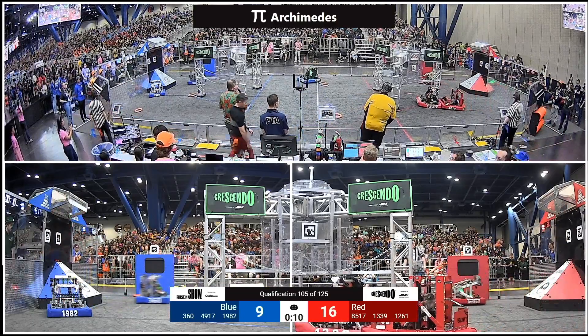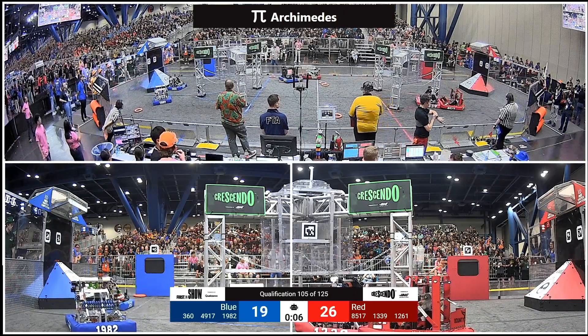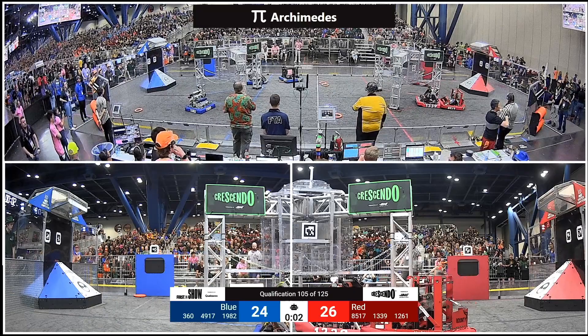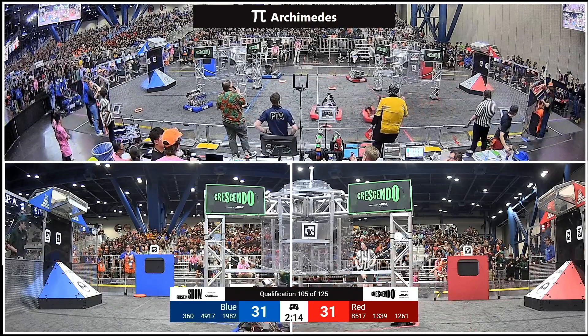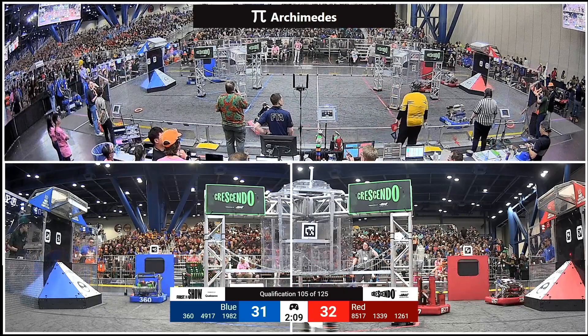1261 Robo Lions puts up three. Can they go for four? Blue Alliance 360 putting in another one, streaking out to the midfield and stopping 1261 looking to pick up one more. That's going to be five on the board for Red Alliance, four on the board for Blue Alliance, and the score is tied.